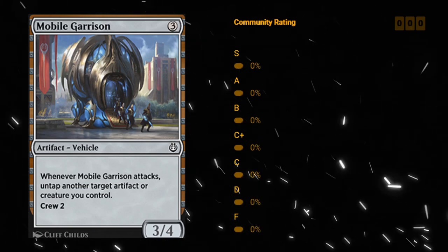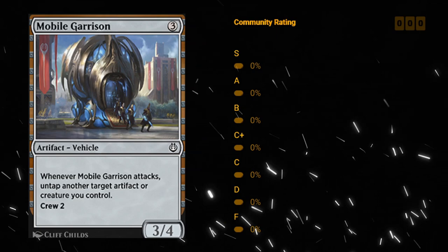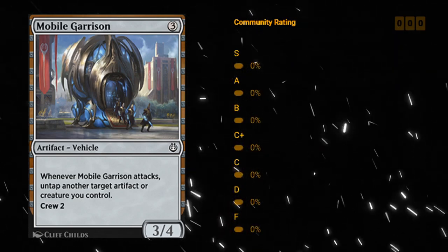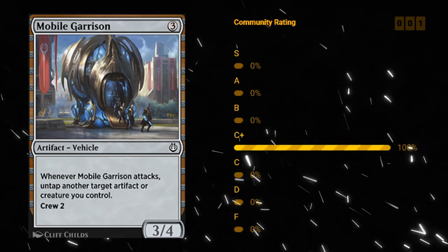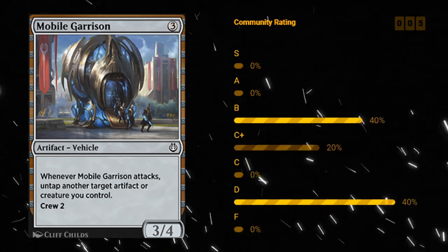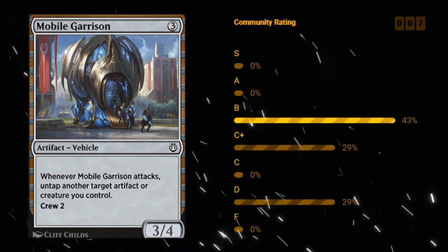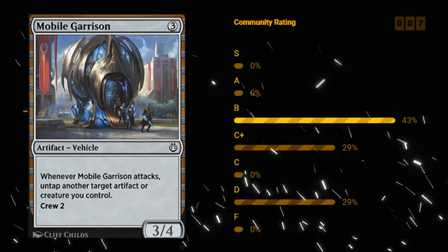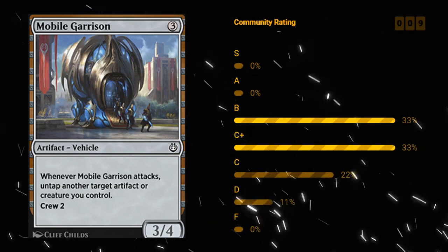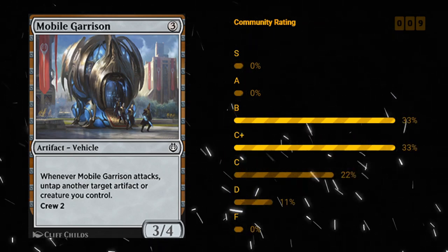Mobile Garrison — three mana 3/4 vehicle at common. When the garrison attacks, untap another target artifact or creature you control. For only a crew cost of two, it's definitely one of the easier vehicles to crew. It's both relatively cheap to play and crew. It's not the biggest vehicle out there, but getting to untap an artifact or creature can also be useful sometimes. I like C plus for Mobile Garrison — just a fine role player, and it'll definitely make most of your aggressive creature decks.